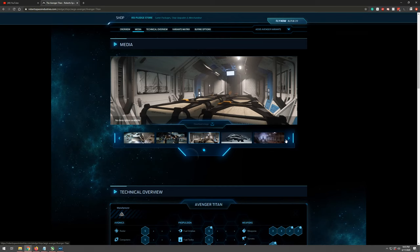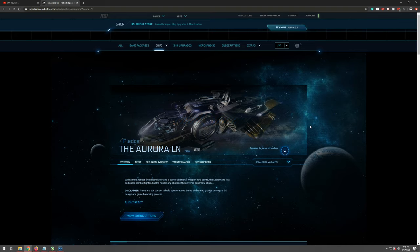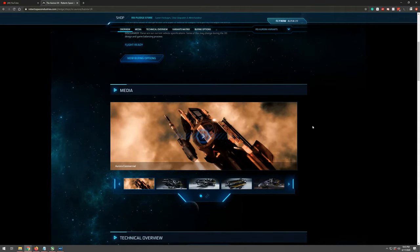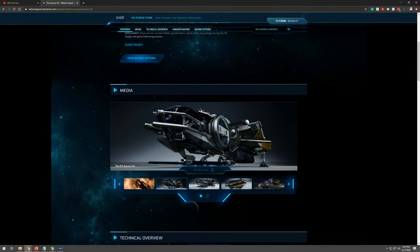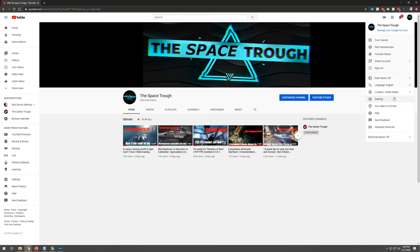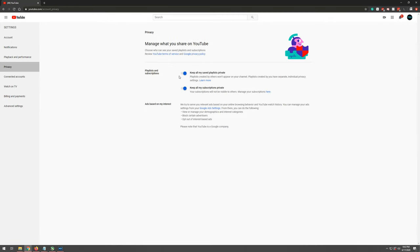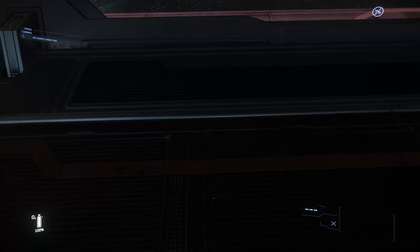I'll draw for the winner on the 15th of July 2020. I'm giving away an Avenger Titan standalone or a game package with an Aurora LN — you can melt those two — so basically I'm giving away $50 worth of store credit. To enter, be subscribed and leave a comment. I'll randomly choose a video and comment at the end of the month. You do have to make your subscriptions public so I can verify.